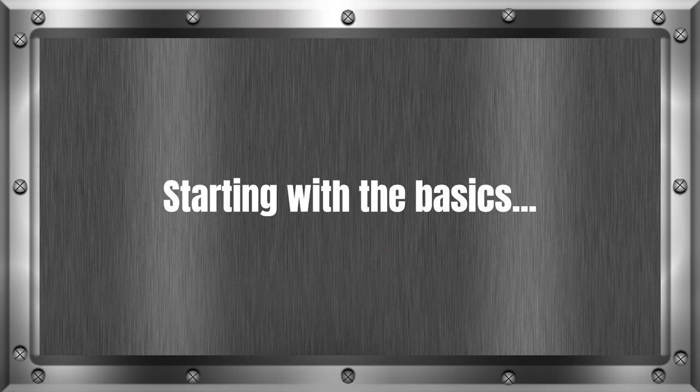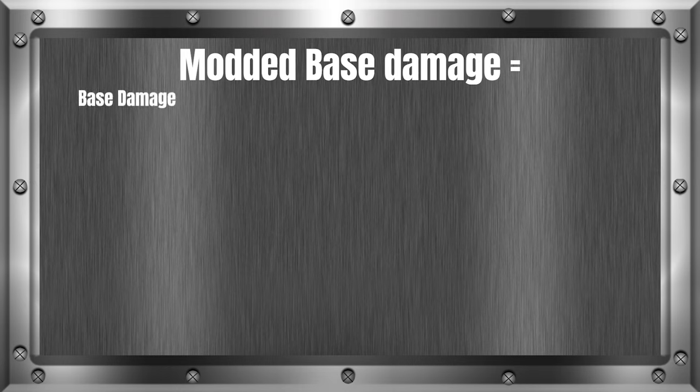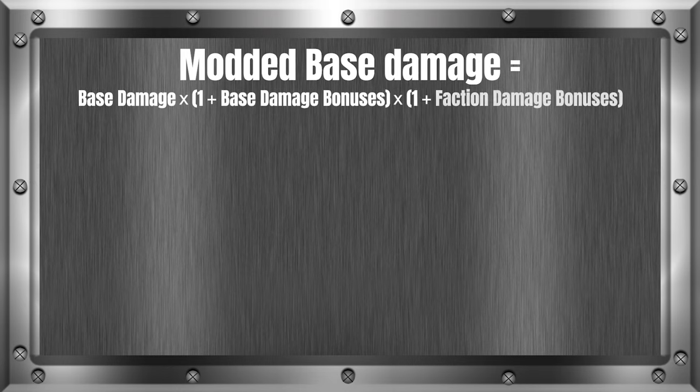Let's start doing the math. There's a formula used in most of the other formulas we'll be using. This formula is called the modded base damage. Modded base damage equals base damage times (1 plus base damage bonuses) times (1 plus action damage bonuses). The first step is to figure out your weapon's base damage. With no mods equipped, your total damage is listed at the bottom of the stats on the mod page for the weapon, or in the bottom right when selecting it in the weapons list.